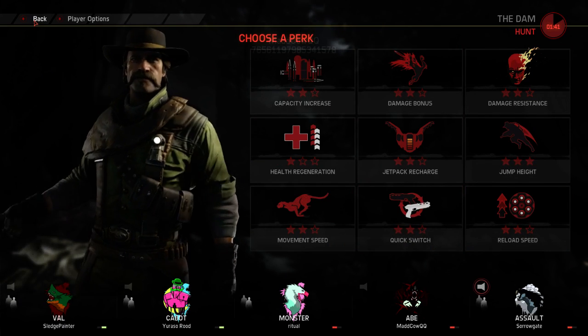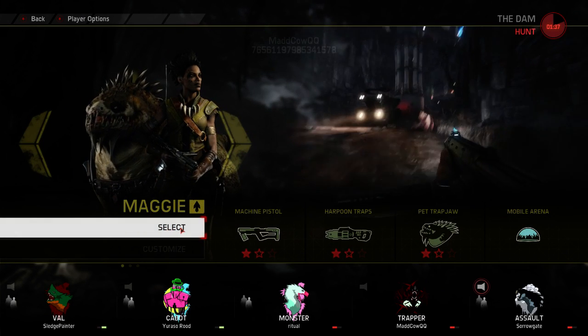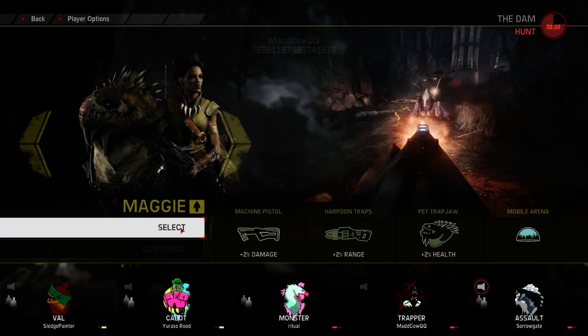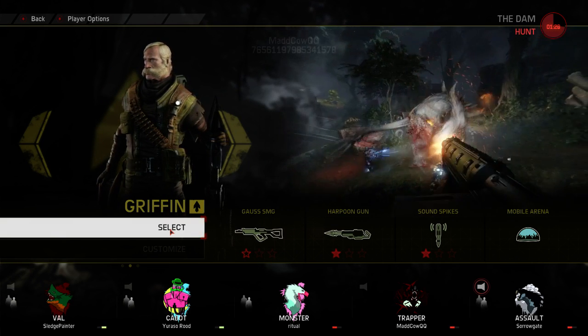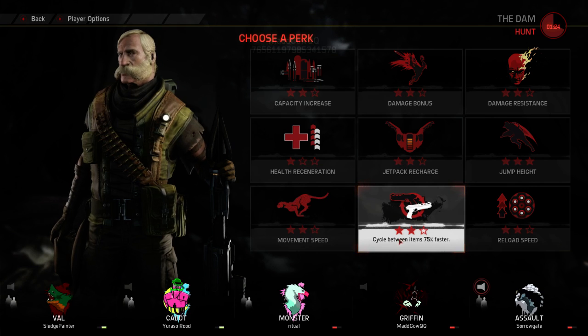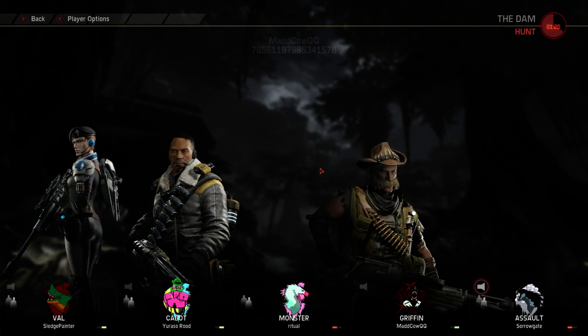Some of the other forums are putting a pretty decent tactic out there: when the Wraith pops decoy, there's a Griffin Harpoon just behind the decoy — then boom, you've got Wraith having to melee attack to get away. Harpoons are actually really effective. Maggie is pretty good because she leads you back to the Wraith when she decoys.